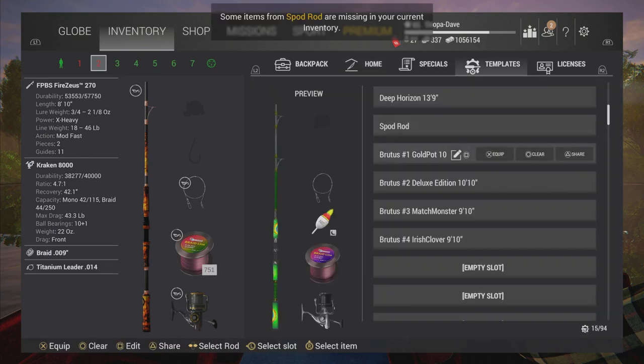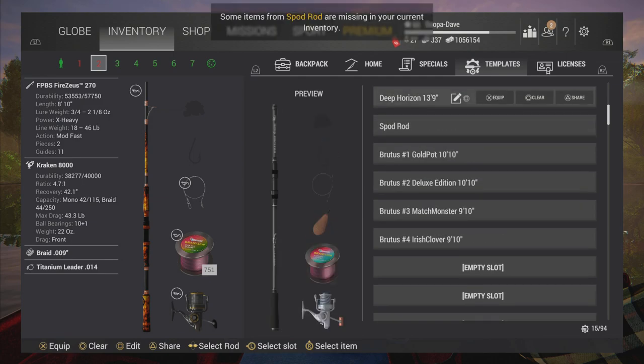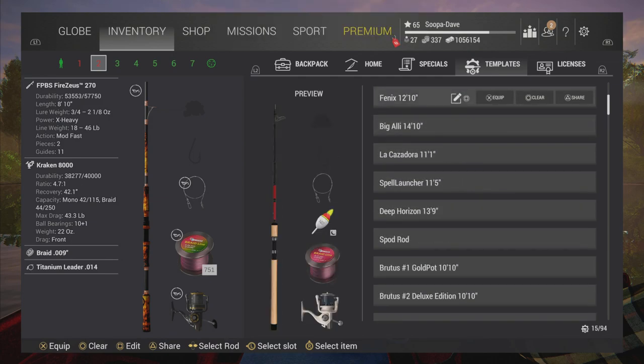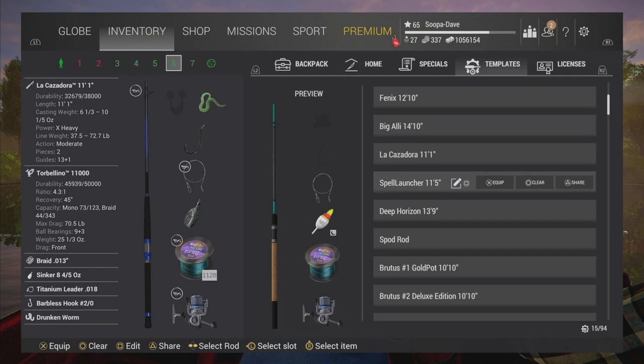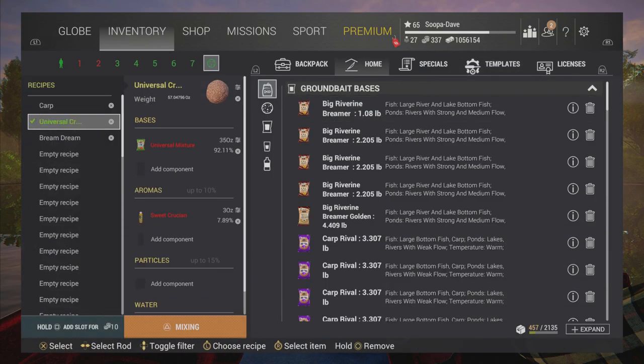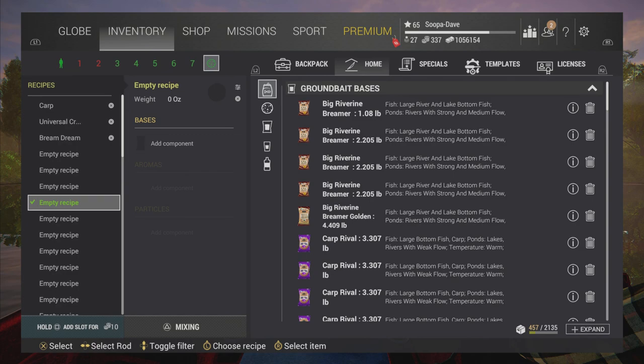Rod templates — normally you have quite a few and I personally don't buy any. For example, I have five Spell Launchers and I just equip them off one template without putting a bait or hook on the template. I adjust that when I get to the lake, so I can have five different setups off that one template and save templates that way. For recipes, if you use a ton of churn recipes you could buy those as needed, but at 10 bait coins per slot, use them wisely.